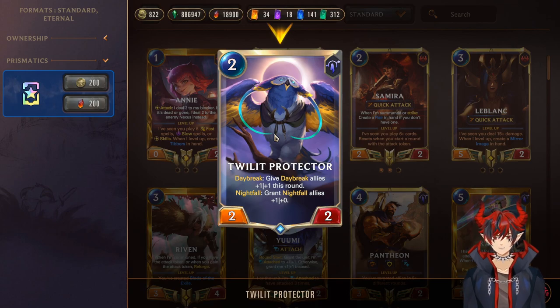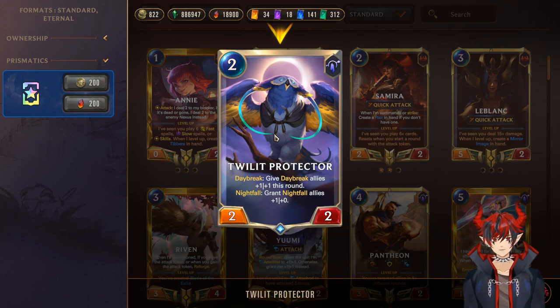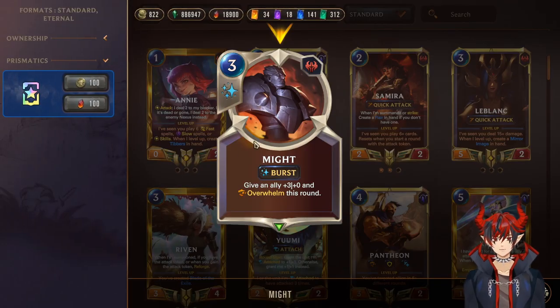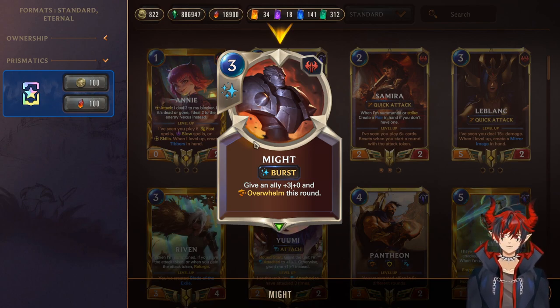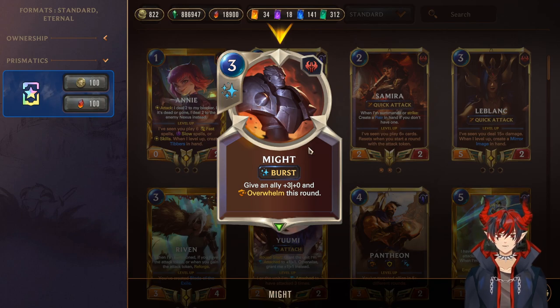Violet Protector is a 2-mana 2/2 — Daybreak, give Daybreak allies +1/+1 this round. This includes himself, so he's a 2-mana 3/3 if played first. The Nightfall we don't really use too much, but sometimes it comes up if you have multiple Protectors. The Daybreak +1/+1 buff is really nice, especially from turn 6 onwards when you're already set up with 3 or 4 Daybreak units — this guy comes down and gives everything +1, really big and really nice. Triple Might — give an ally +3/0 and Overwhelm this round. This is basically transitioning Sun Guardian's or Kale's big attack stats into a lethal. Just being able to get something out of your big stats is nice — Might is a great finisher card so we're running it at 3.